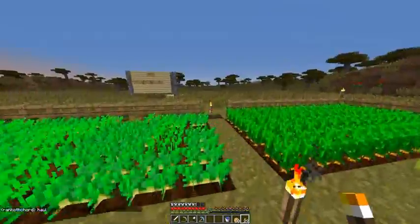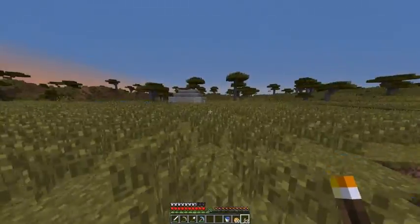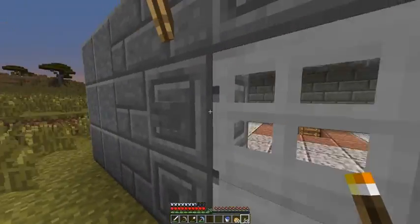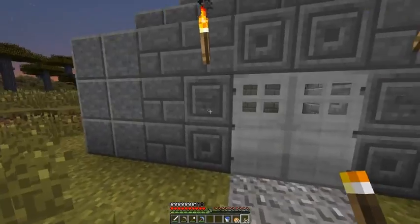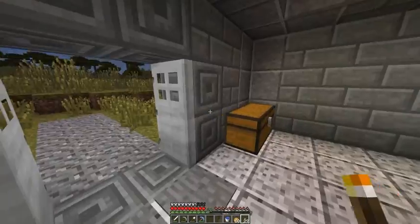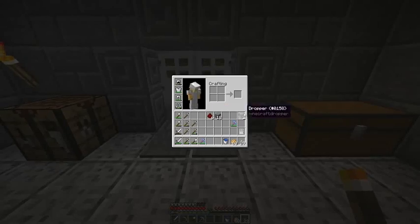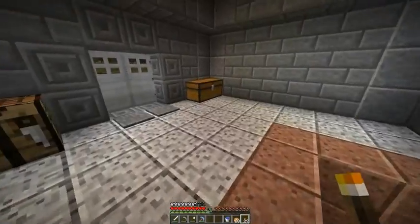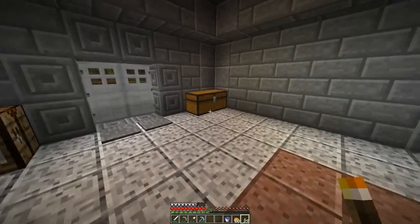I worked out exactly how I want the item elevator to go — I worked it out in creative. I do need one comparator for it, otherwise I have all the items. I also added these doors. I don't know if I want buttons because buttons kind of suck — you have to press it and then walk through it. But I also don't want mobs to be able to open up the doors. I was thinking about iron pressure plates. I do have to wait till I get to the Nether to build this item elevator, but I think I can get started on it.